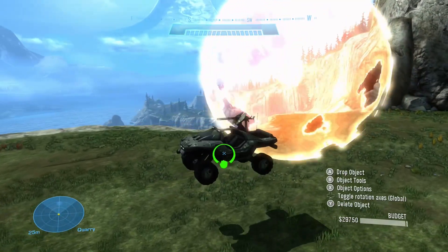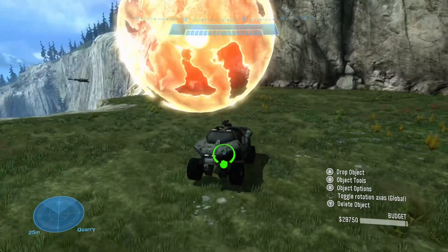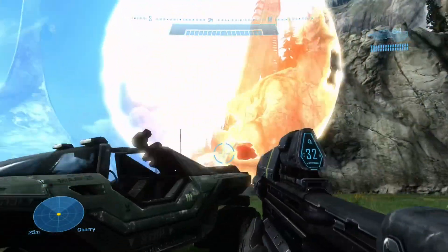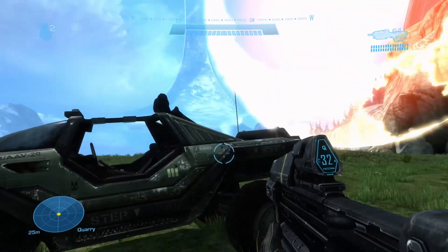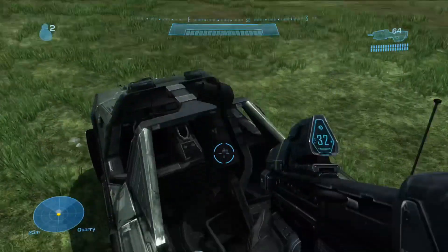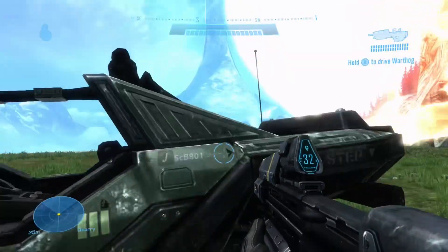A fun thing I liked to do before the Master Chief Collection added transport warthogs to Reach was create my own civilian jeeps. The way I would do this is have a kill ball set down in forge mode and gently push the warthog into the kill ball — not to completely destroy it, but if you do it right, this is the result.